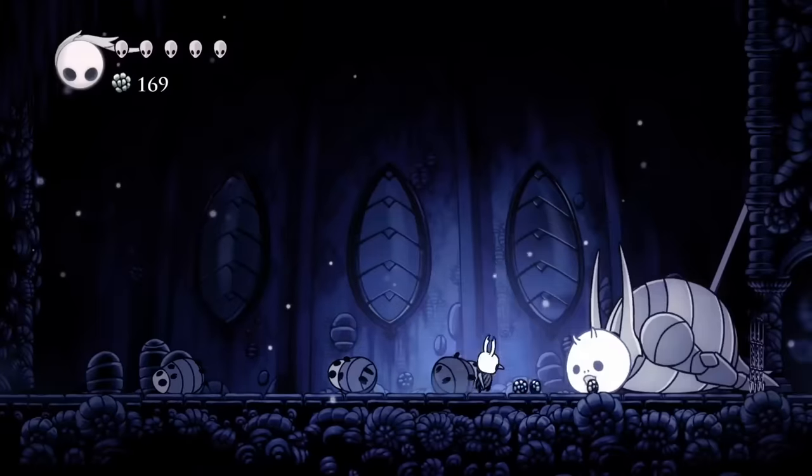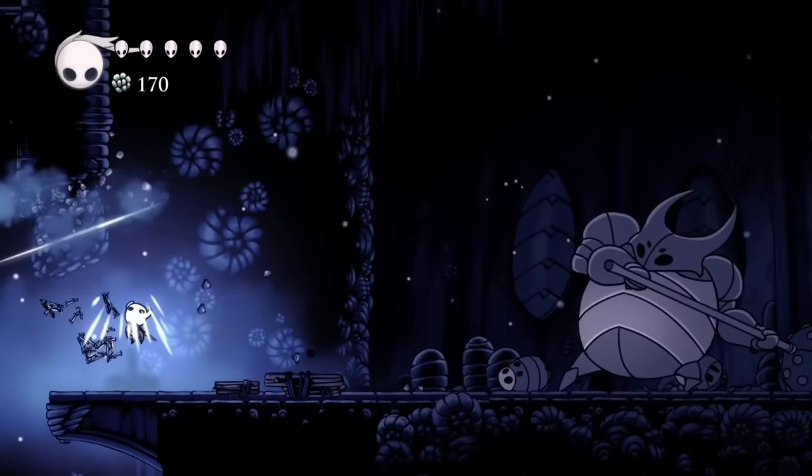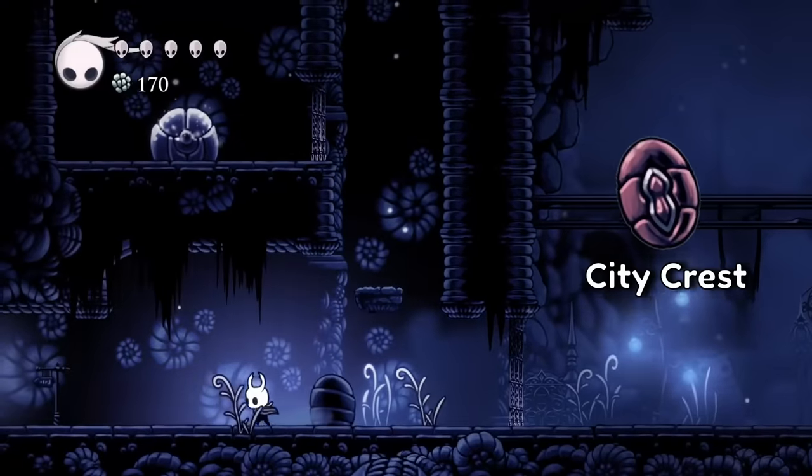With our first skip of the run being False Knight, where we don't necessarily need to beat him. We give him a quick whack to stun, and then we can break the gate to progress onwards. Sure we don't get his drop, but we'll find out we don't actually need it.